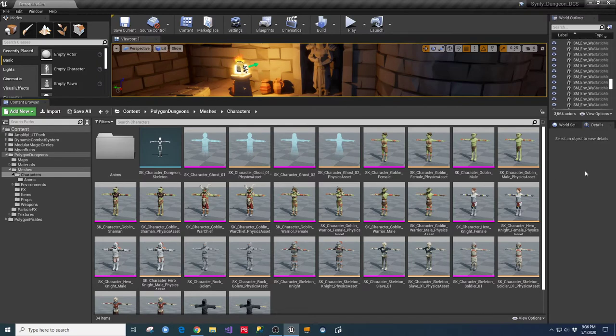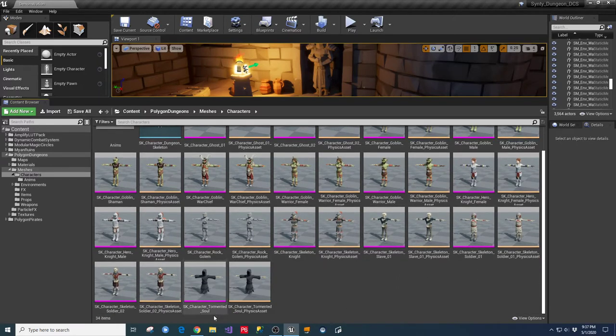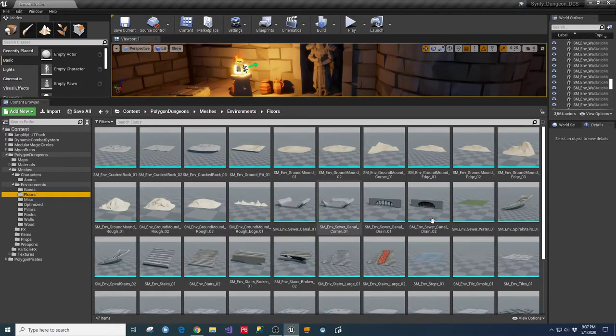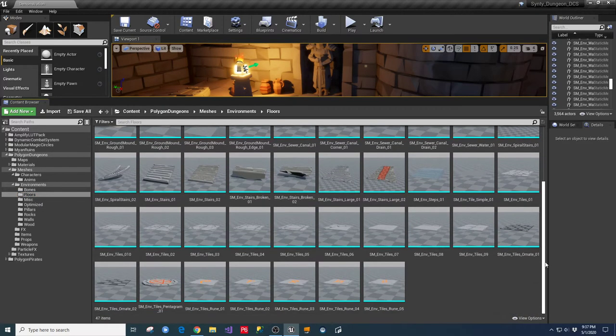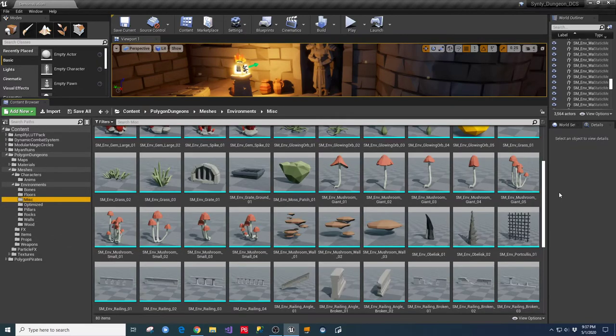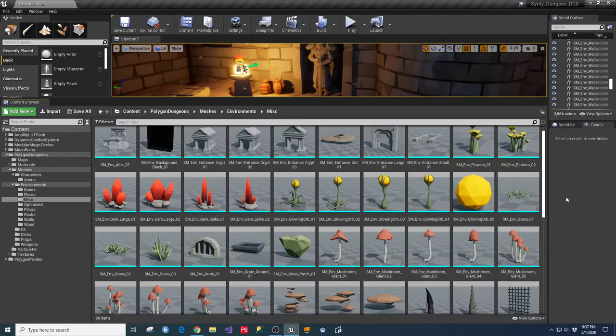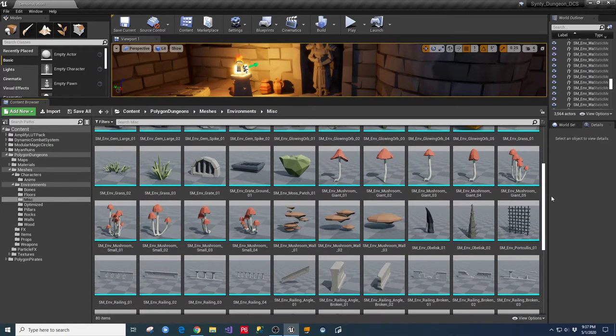So you get a ghost character, goblin female, goblin male, goblin shaman, war chief, female warrior, male warrior, all goblins. Then you get a female knight and a male knight, a rock golem knight, a skeleton knight, and a couple other things. There's a skeleton soldier and a tormented soul which kind of floats around. That's in your characters. Then on the environment side, there's a lot of little drop-downs.